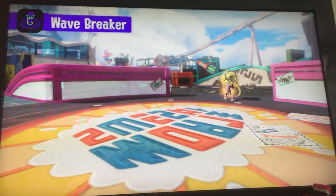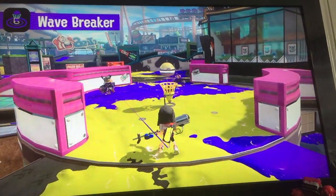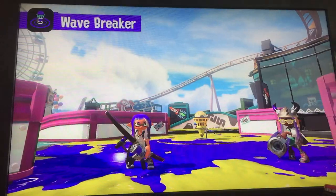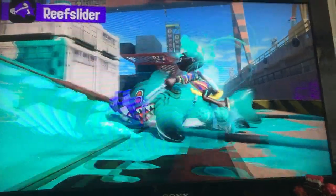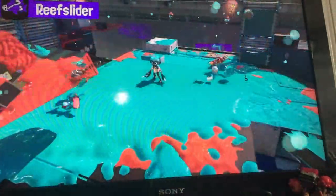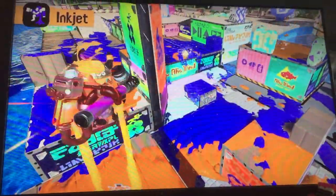This one looks quite good - quite cool, and you can jump over it as well. This one is the best one - it's going to be great in Rainmaker or Splat Zones where you can just go in and make a path for the Rainmaker to follow. Why did they have to bring Tenta Missiles back? I think like 20% of people wanted them - I might be wrong, but I've seen a lot of people wishing that they weren't in the game.